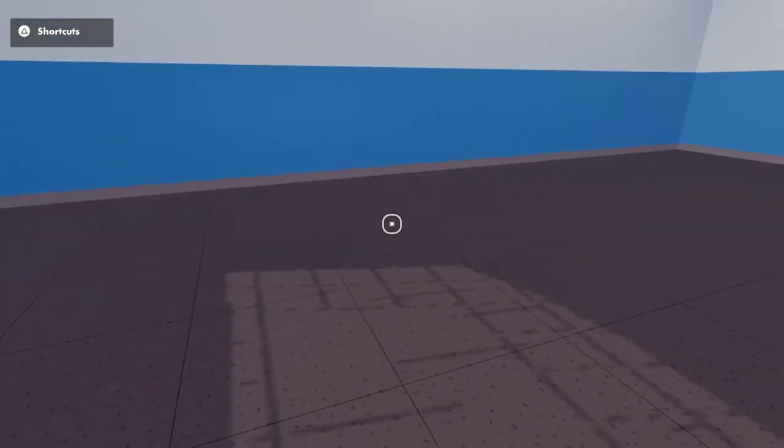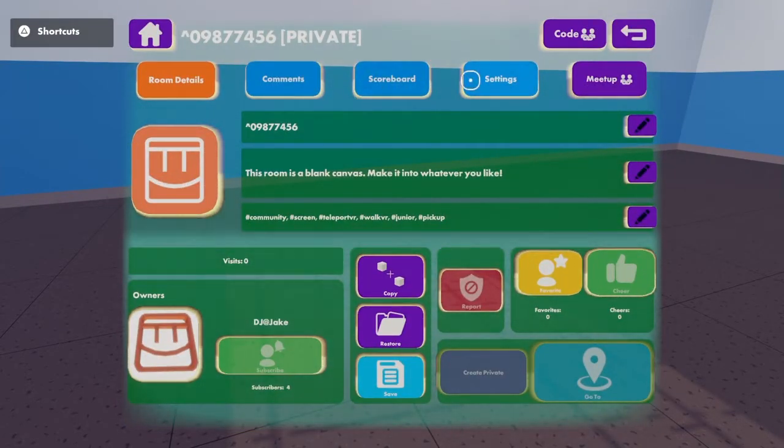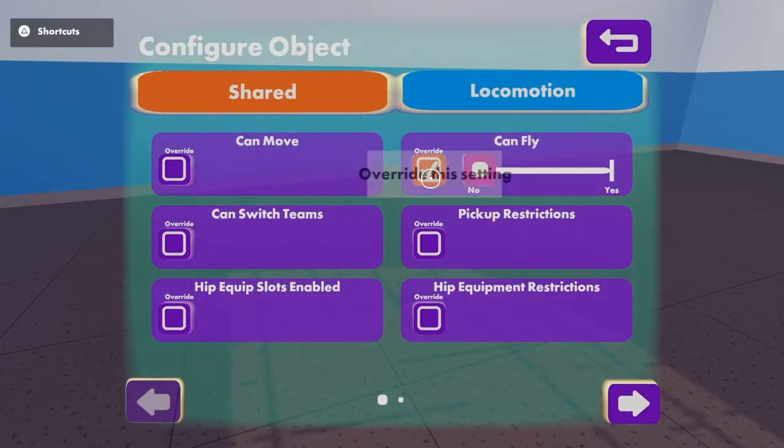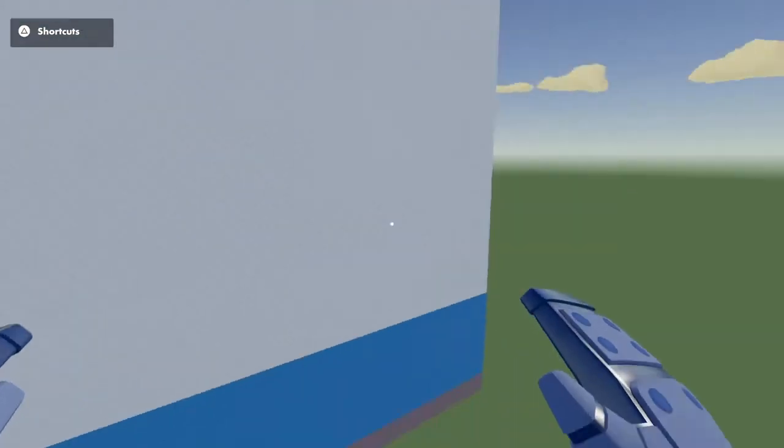Alright, so then you go to your watch, like always. This room, comments, scoreboard — just go to settings, rules, everyone. And it says fly, you fly. And basically that's it. See?